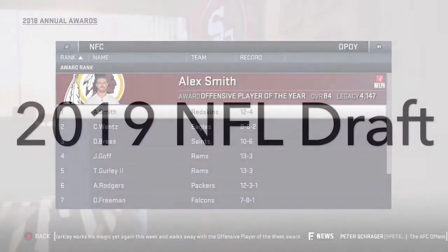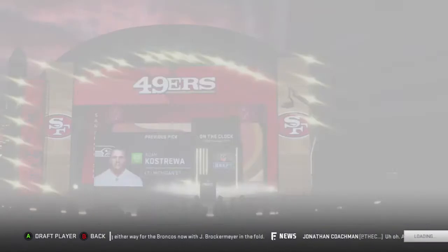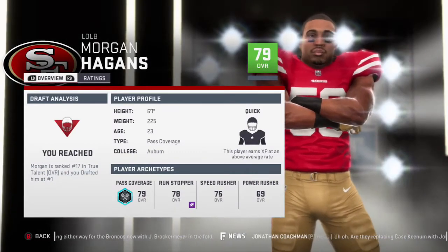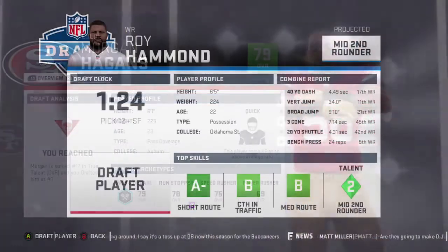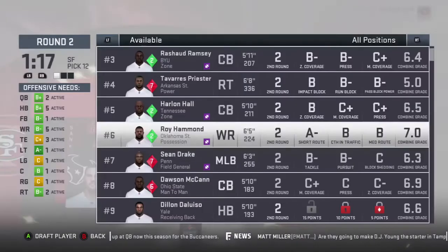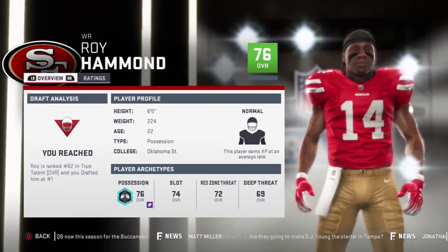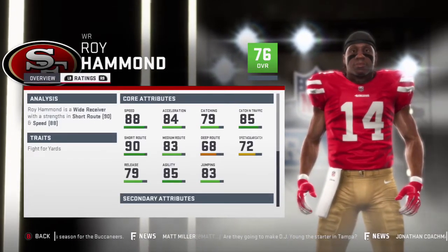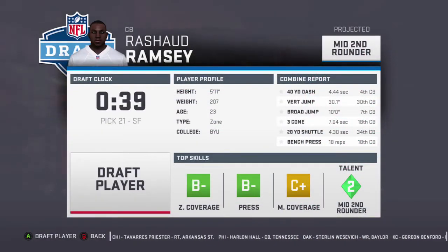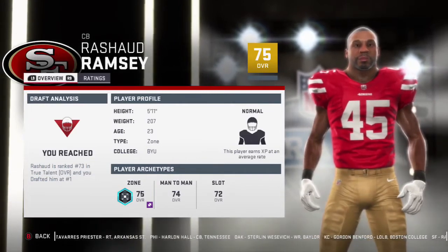We are in the NFL draft and I'm thinking about taking this left outside linebacker — he is the best prospect available. He is a 79 overall with quick development, which is pretty good for a first round pick. We also need some more depth at wide receiver, so I'm going to pick up Roy Hammond — 76 overall, normal development. Not too good for a second rounder, but we'll take it. We also need defensive backs, and this cornerback Rashad Ramsey looks pretty solid — 75 overall, normal development.